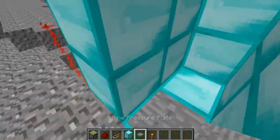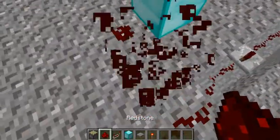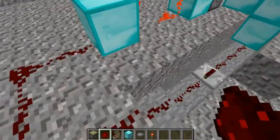Put the pressure plate down. Make sure over here it goes here, and then there, and into the block. Make sure it goes into the block, or else you're going to have a problem.